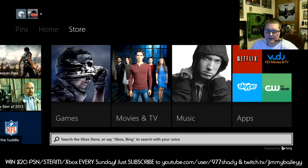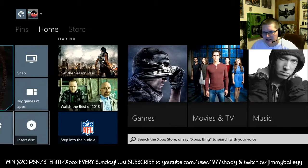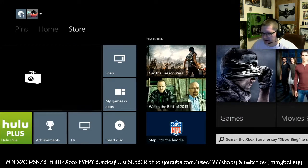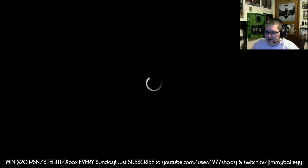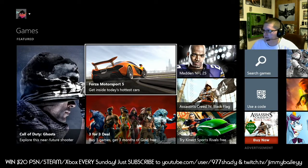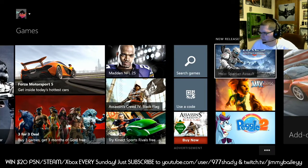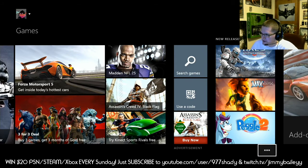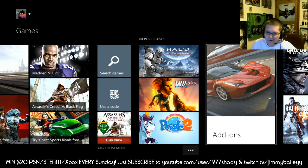Right now it's almost New Year's — it's the 30th of December when I'm recording this. There's not much out on the Marketplace right now. As you can see, there's not much in the way of new games. Here's the newest things: Halo is the newest, Max: the Curse of the Brotherhood — I'll have another video up of that soon — and then Peggle 2. So that's about it for smaller games. Those are the ones I like to bring to you, show you guys how they look and how they play.